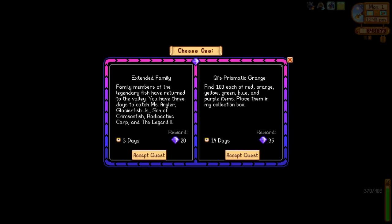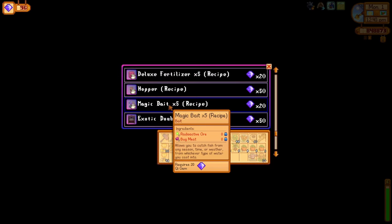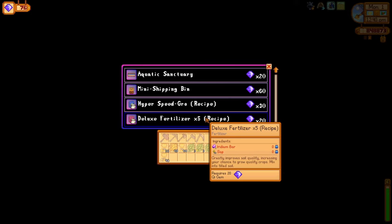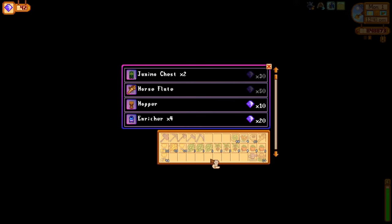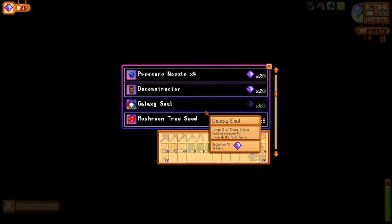Next on Ginger Island, I'm picking up a new key quest. Extended Family is a quest I'm going to want to complete at some point, but I'm not feeling fishing at the moment. I end up going with Key's Prismatic Grange, needing 100 of each color of item — red, orange, yellow, green, blue, and purple. It's easier for me to complete right now and rewards more gems. While I'm here, I buy the recipe for Magic Bait, then pick up Pierre's Missing Stock List, though I'm not going to be frivolous with these key gems quite yet.